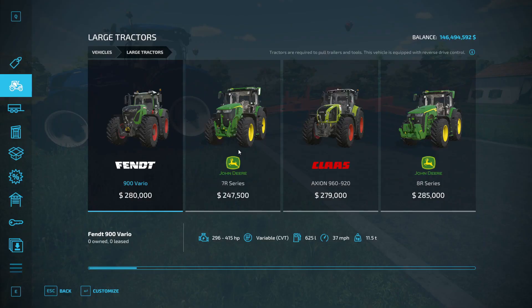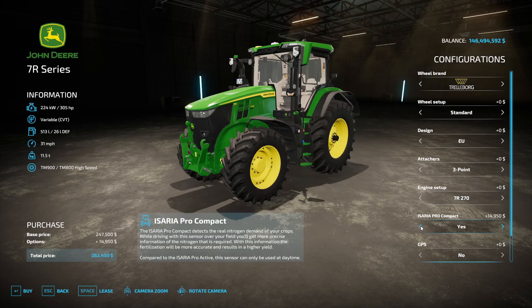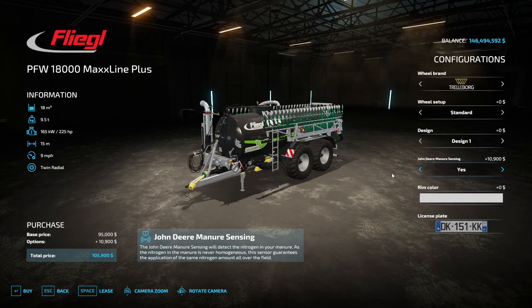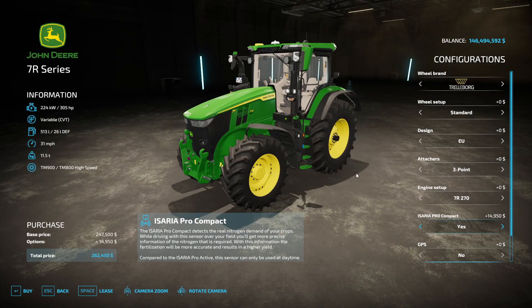Now when you purchase a tractor — any base game tractor — you can add this little Isario sensor right here. You need this sensor because it's going to tell your seeder, your fertilizer sprayer, and your herbicide sprayer how much to put on for that particular soil or crop type. If you're going to be using digestate, slurry, or something like that, you'll want this add-on too — it adjusts for uneven pockets of nitrogen in your tank for more even field application.